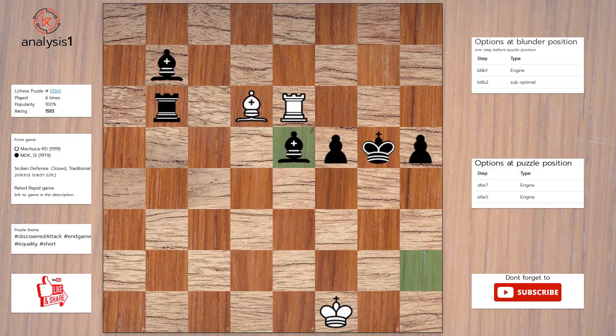Another puzzle. Here are threats in puzzle position: bishop takes bishop, rook takes bishop. Checks in puzzle position are: bishop to e7 check, rook to g6 check.